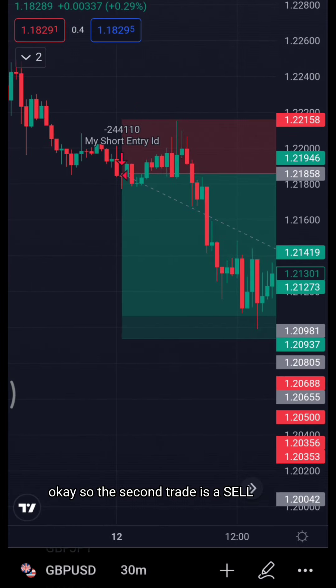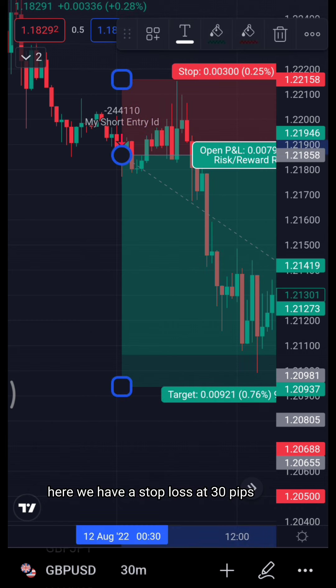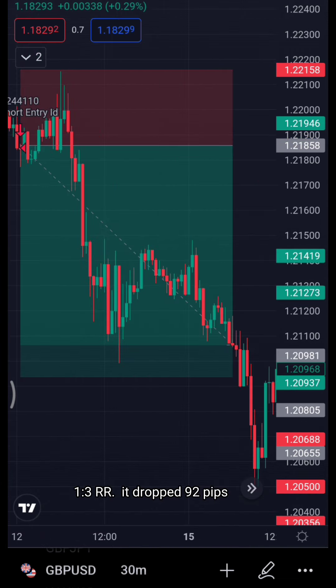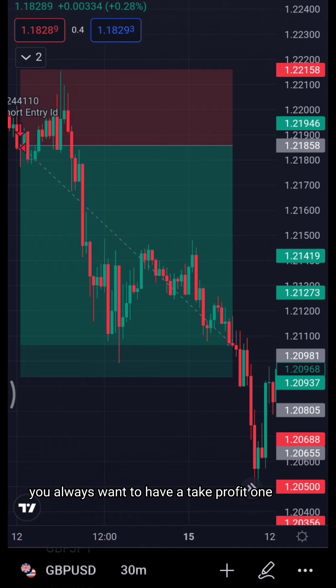The second trade is a sell. We have a stop loss at 30 pips — it almost tapped us out before it dropped. It dropped 92 pips, where we closed with 92 pips at a one-to-three risk-to-reward. A perfect trade.